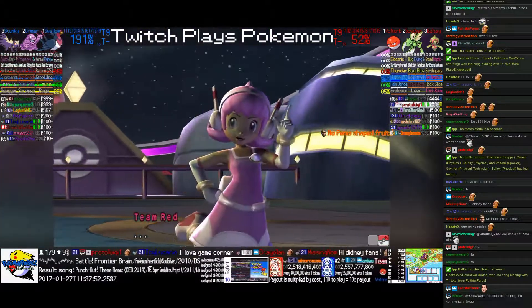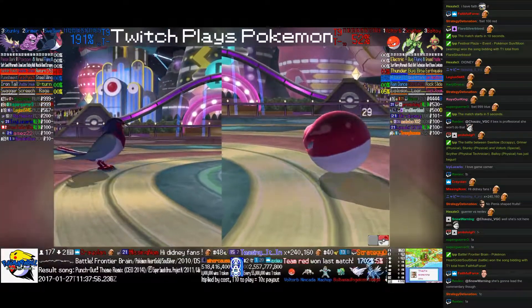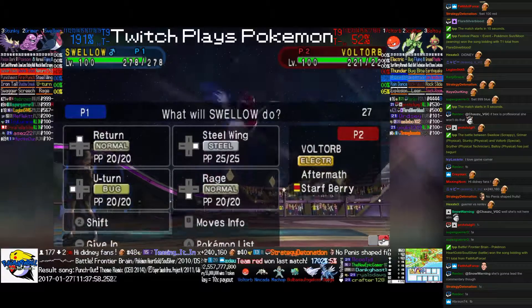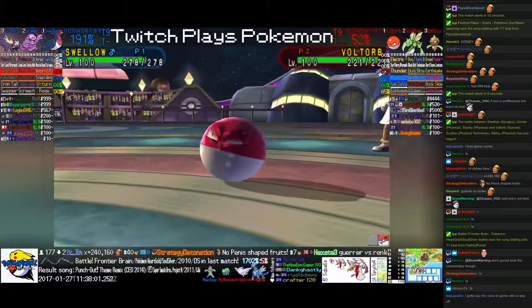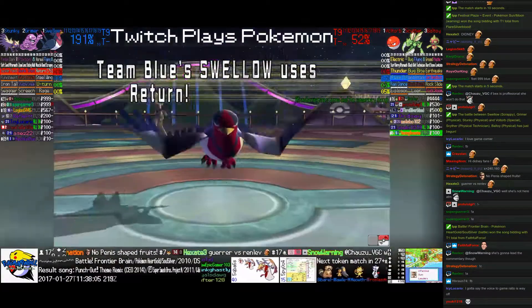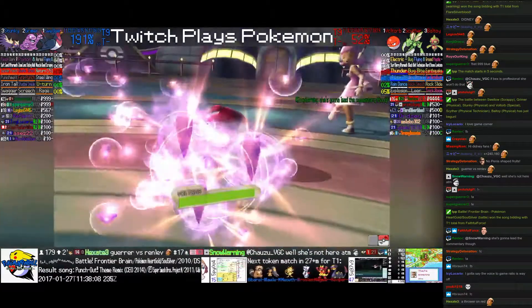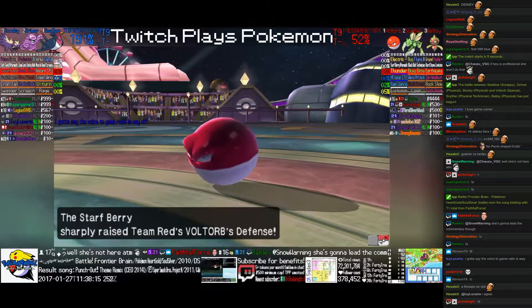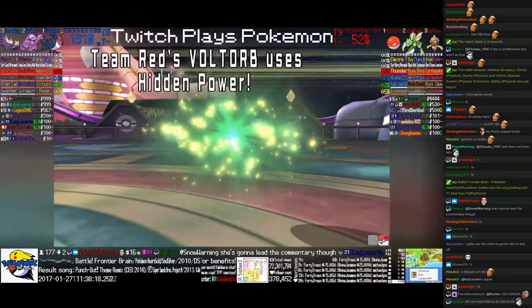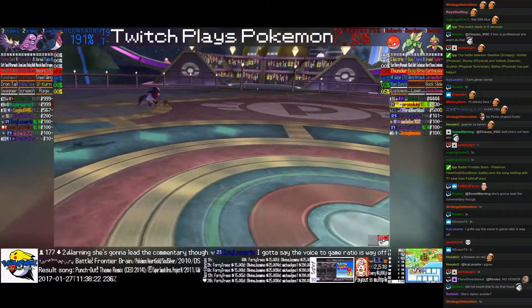60 seconds remaining, everyone. Voltorb seems to be a strong lead here for the red corner. It will hit Swellow for a lot of damage with its thunder. And no more. Jebaited!